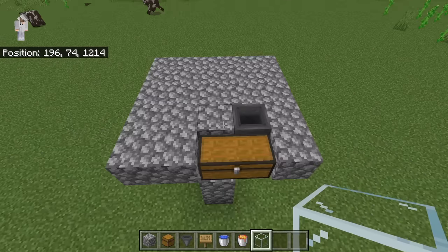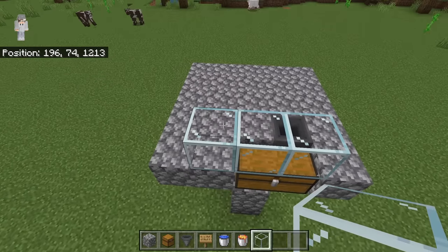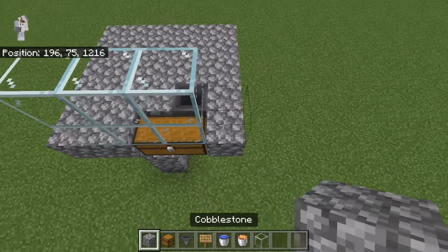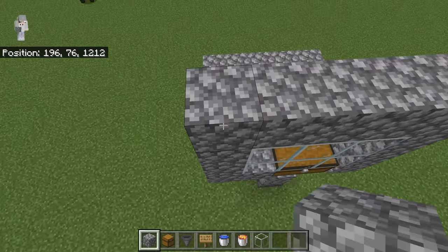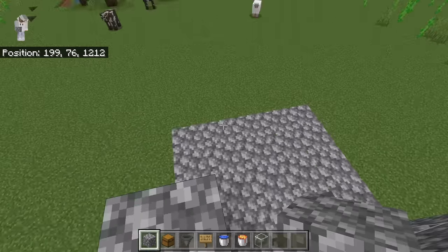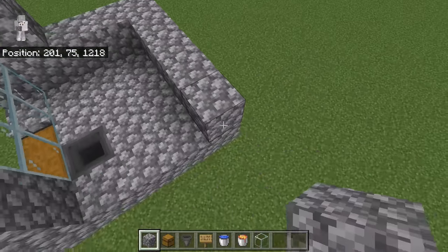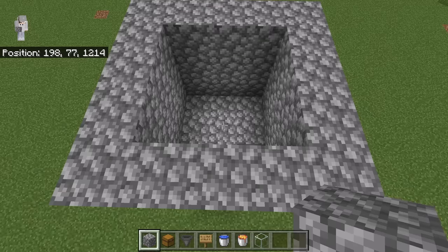Then crouch down and place 2 glass blocks over here, then place a glass block at that spot. Now place 3 glass blocks over here. Now place 3 blocks over here, then place 3 over here, and 3 over here as well. After you are done placing those blocks, place 3 blocks over here. Now extend that 3-block-high wall all the way around until you get to that side. After you are done with that step, the farm should look like that.